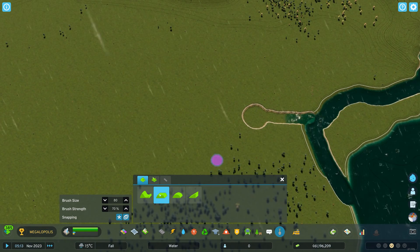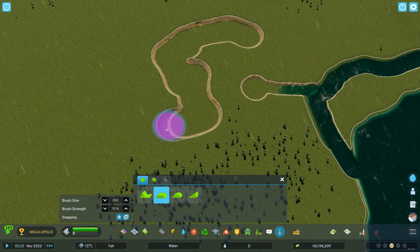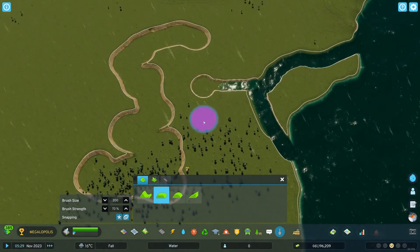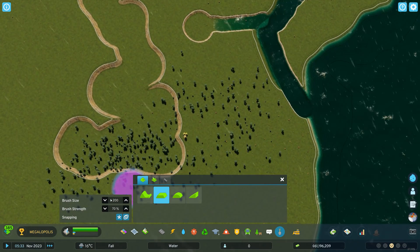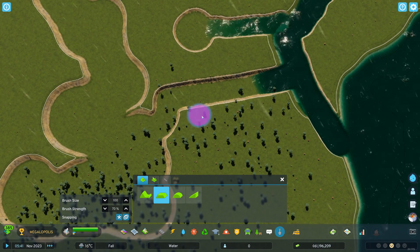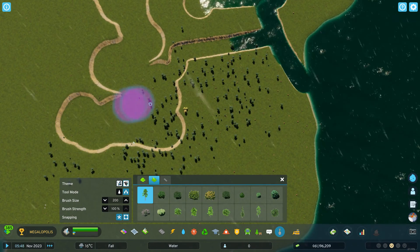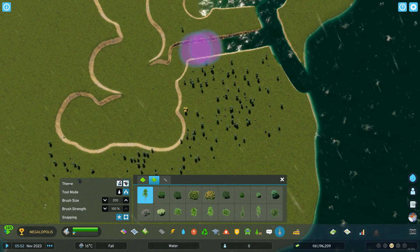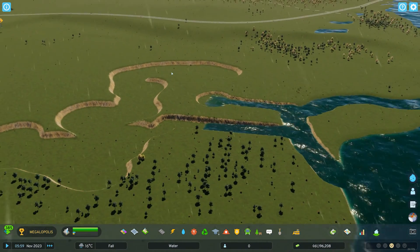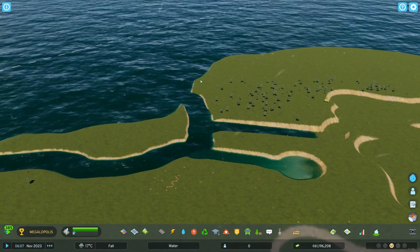In the meantime, let's imagine we want to make a very big lake with a nice and strange shape — something like that. We increase the brush size and then dig like that. Let's also delete more trees because we don't want trees in the water — though that is actually one of the options you have.